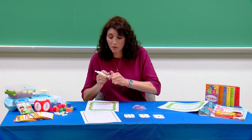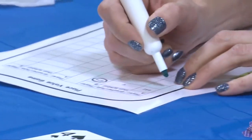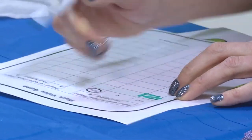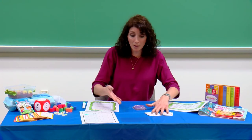I'm going to list 421 on the game sheet under player A. I have four hundreds, two tens, and one one.